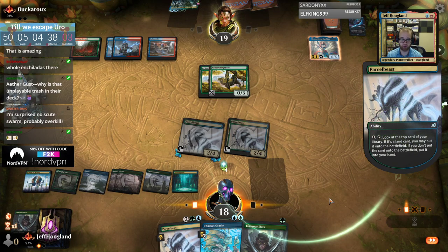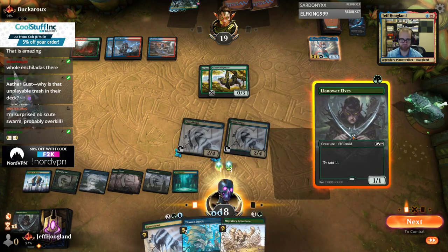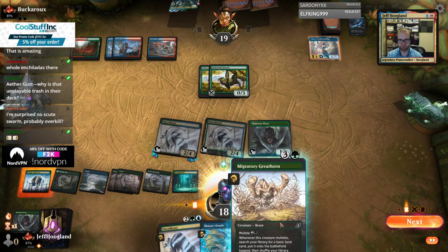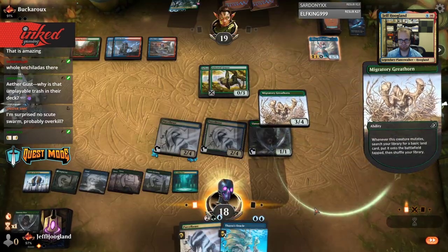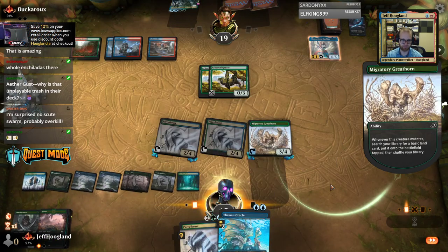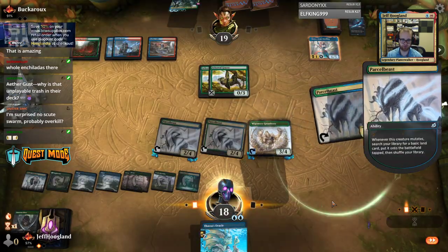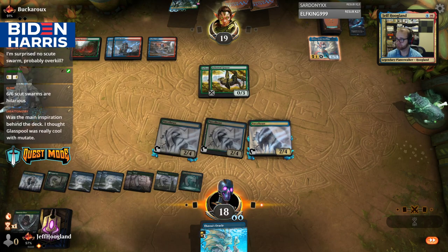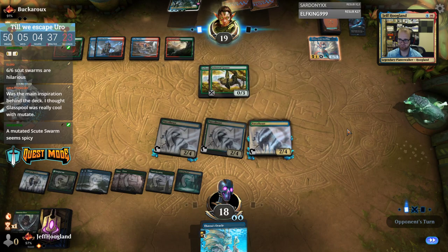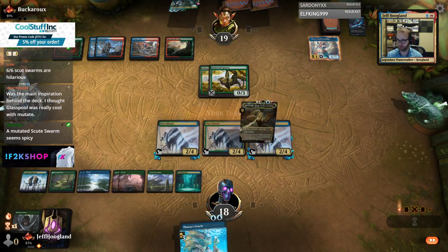There are Scute Swarms in the sideboard for the control matchup, but in general you just don't need it. When you get going you just combo kill them with Thassa's Oracle. We get to draw four cards per turn. I just wanted to look at triple Parcel Beast. Glasspool is sweet — I like that it fixes the problem of combo killing with one Oracle basically, because you just Glasspool mirror them. Oh, that's delicious.